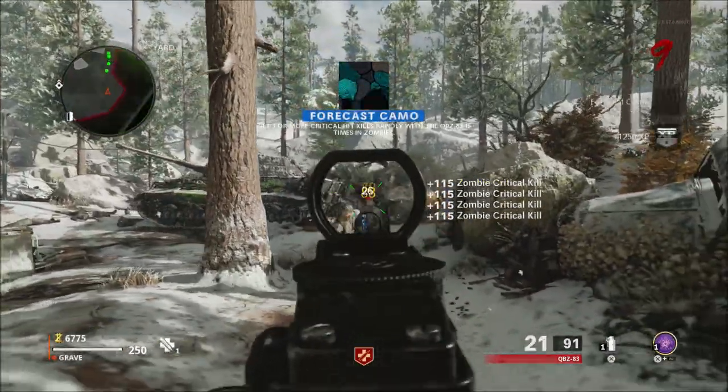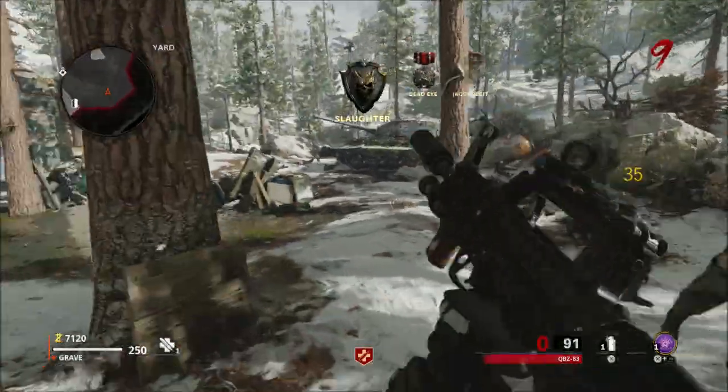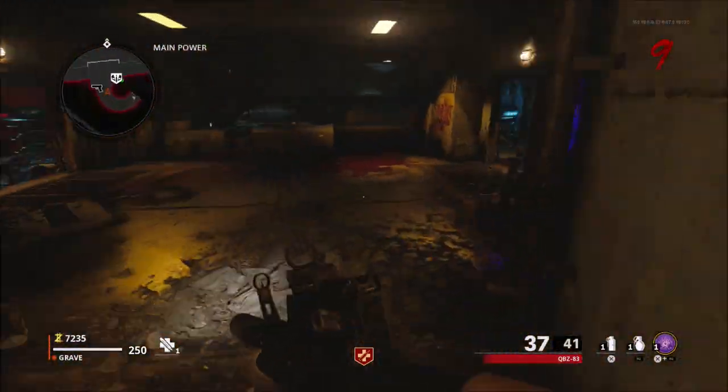Now this weapon is kind of a hybrid weapon between an AK, the shockwave, and the ray gun. It has a very interesting long name. It's kind of been tagged by Treyarch and the community as the RAIK-84.